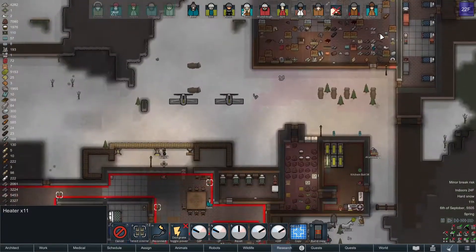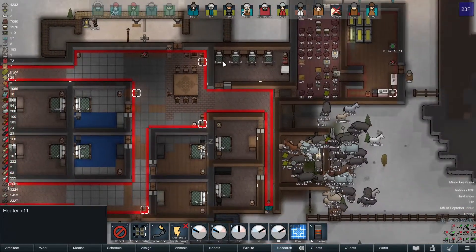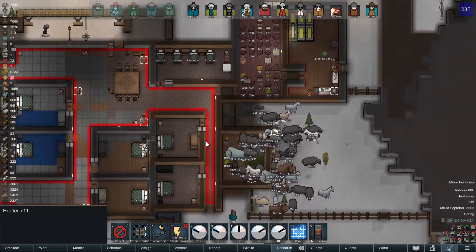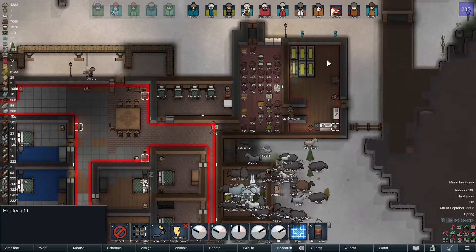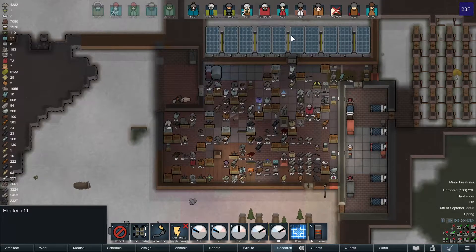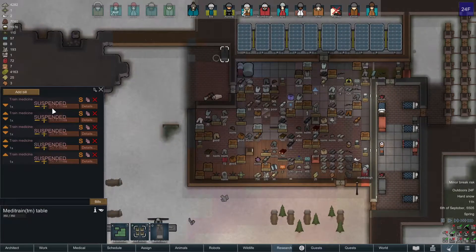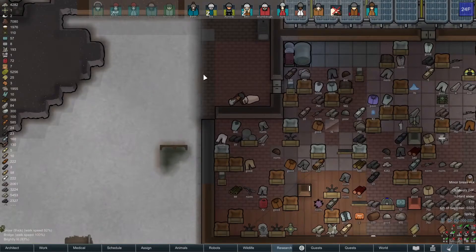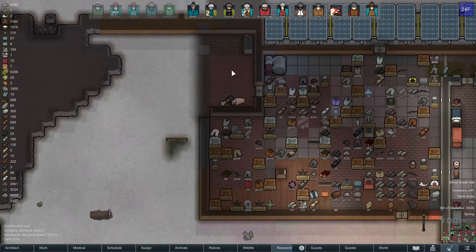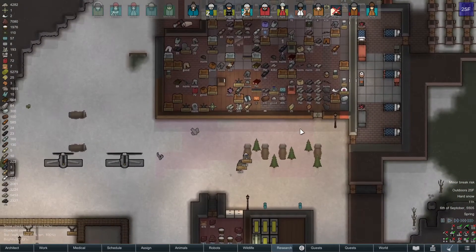Once we get most of everything uninstalled and ready to go, I will uninstall the rest of the batteries and then maybe deconstruct the windmills and the solar panels. We did have a number of bodies still that we're using for medical practice. Harvey, unfortunately, his body is being donated to science as well.